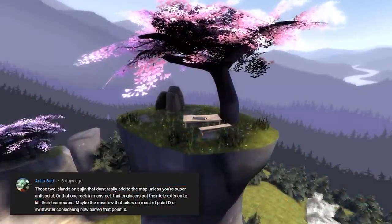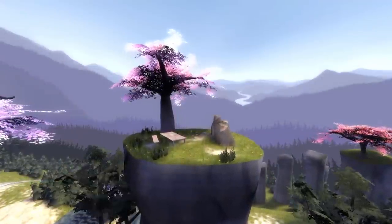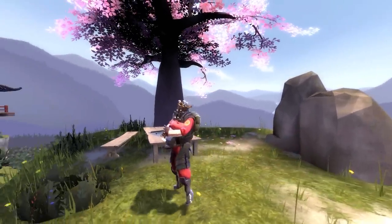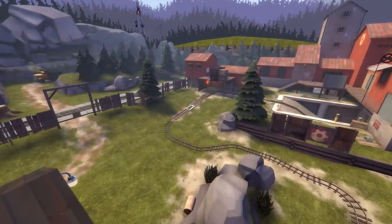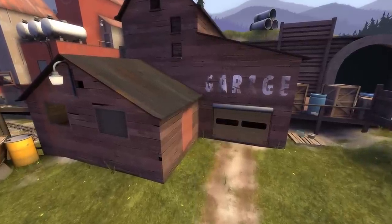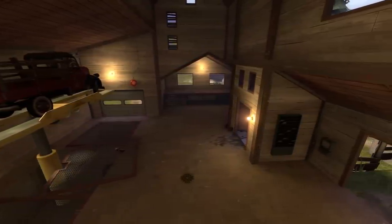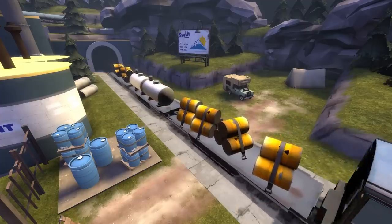Anita Baaf brought up the islands on Soojin that no one really uses - they're just kinda here and you can stand on them. The meadow around Swiftwater's point D is also nice. Speaking of Swiftwater, a few others brought up the nearby garage with the sniper deck and one-way door - it feels a bit safe there if you're on the attacking team. Also, sometimes a train goes past nearby and I love trains.